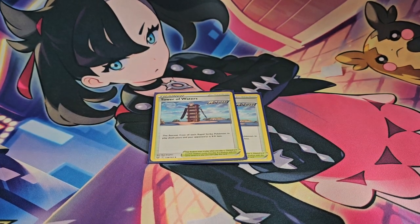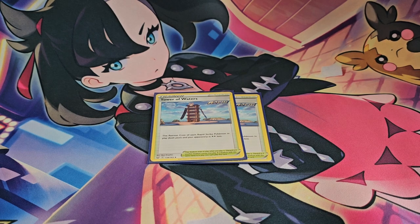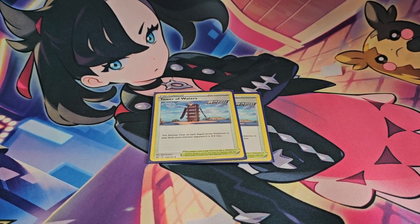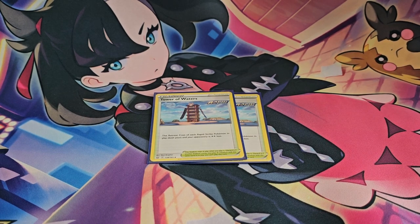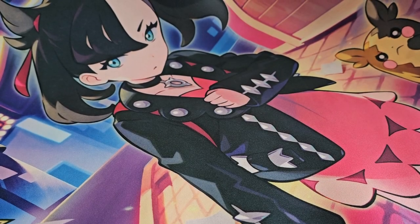In terms of stadiums, it's pretty obvious we're playing two copies of Tower of Waters. This essentially allows you to retreat whenever you want. The Rapid Strike Urshifu VMAX has 330 HP and can take up to 320 damage — so why not just retreat and bring out another one? It really slows down opponents from dealing with your board and allows for a mix of plays between either Phalanx or your Urshifus.